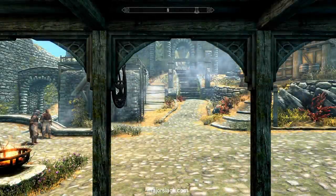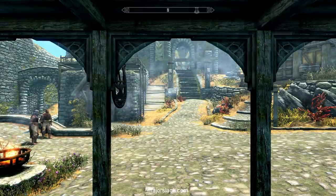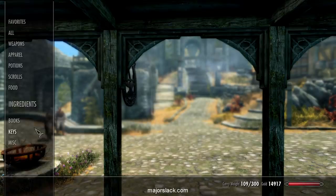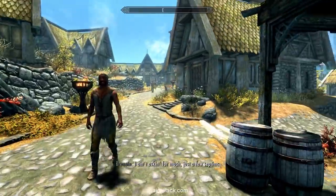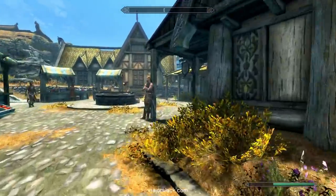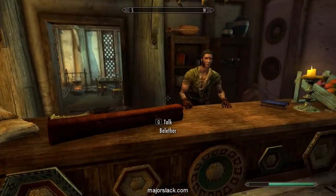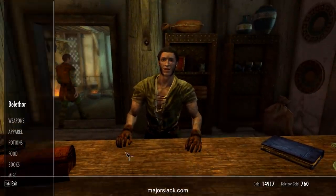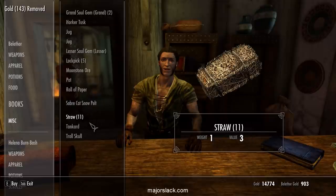Alright, we have 142 iron ingots, three Corundum, 20 leather - getting that from the hunter's campsite - one quicksilver, one refined moonstone, one gold ingot. We should make sure we have a pickaxe on board. One filled Grand Soul Gem - got that. Two straw and two glass can be found at any general merchant. Let's buy a big supply since we've got a lot of money - buy all the glass and all the straw.